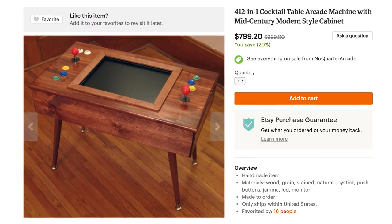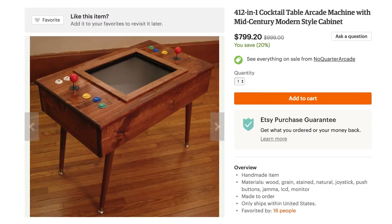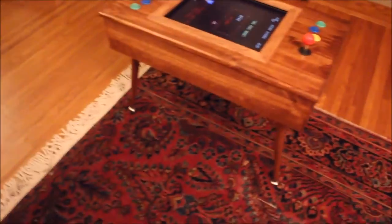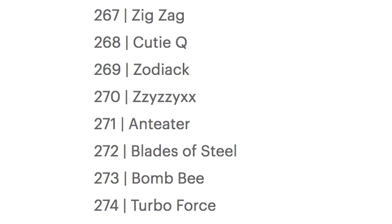Not 411, not 413. This is the 412-in-one cocktail table arcade cabinet. The custom-made-to-order interactive furniture features an LCD screen, joystick setups for two players, and arcade classics ranging from Donkey Kong and Pac-Man to Ziz-X.